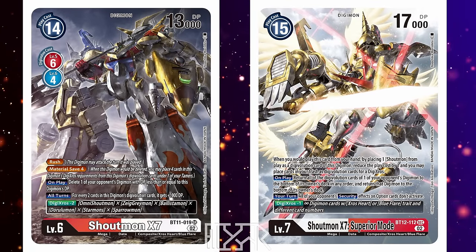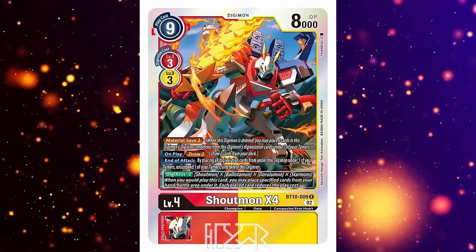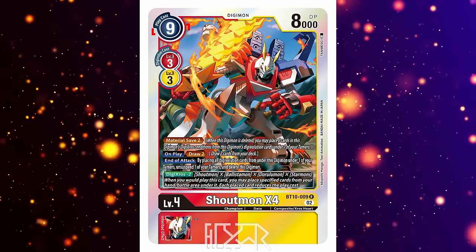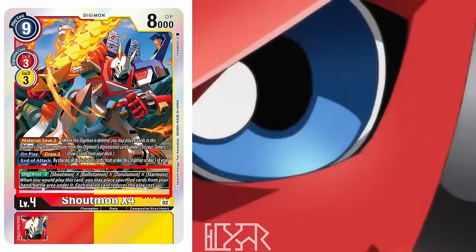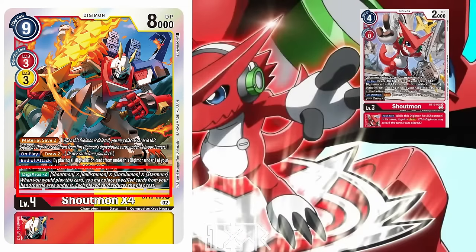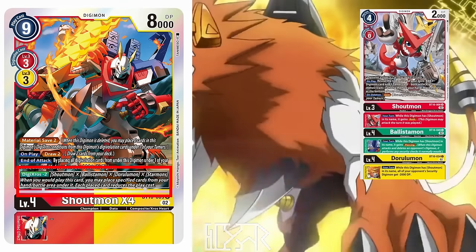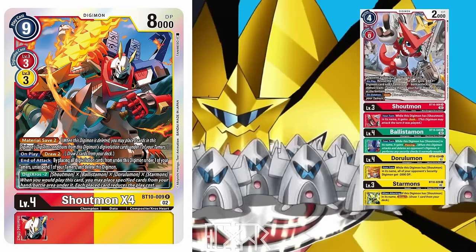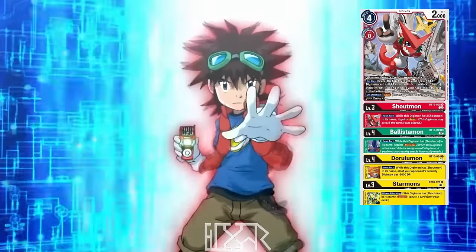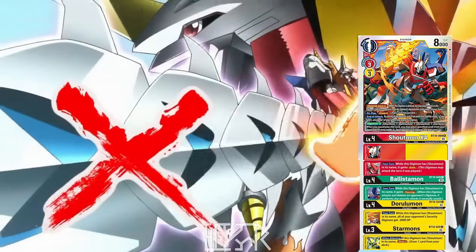In the TCG, to replicate this, the target Digimon — in this case the Band-to-One Shoutmon Cross 4 — has an on-play cost of 9. The Digicross text reads: Digicross minus 2, Shoutmon, Ex-Ballistamon, Ex-Darulamon, Ex-Starmons. When you play this card, you place the specified cards from your hand or battle area underneath it, and each placed card reduces the play cost. This means up to one copy of each of the named cards can be used as Digivolution cards, in the specified order, to bring its steep play cost down to a much more manageable 1 cost.